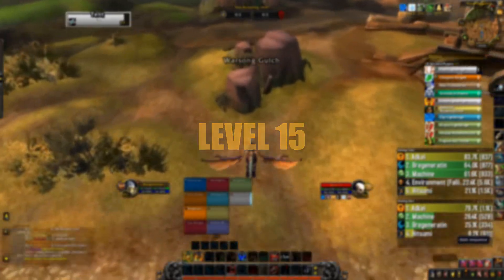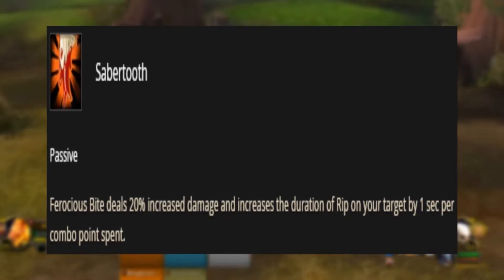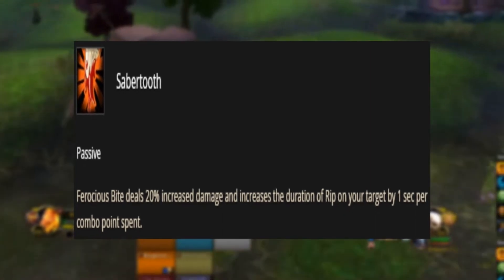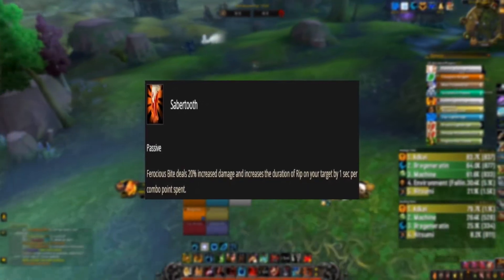Level 15 Talent. In this tier, we would be choosing Sabertooth, as it provides 20% increased damage to Ferocious Bite, making one of your most frequent combo point spenders extremely powerful.